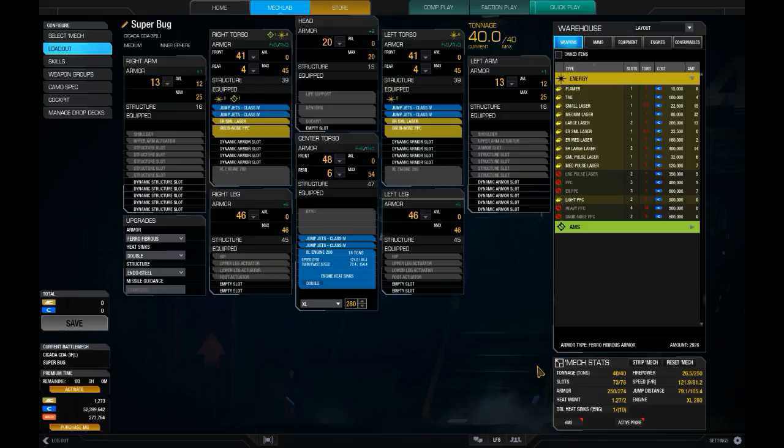I don't have nearly as much range now. With the snub-nosed PPCs I have no minimum range, but I can't reach out nearly as far. Still, the mech is relatively agile — not so much fast, but with the six jump jets, fairly agile. I've got a couple of games recorded to show you.